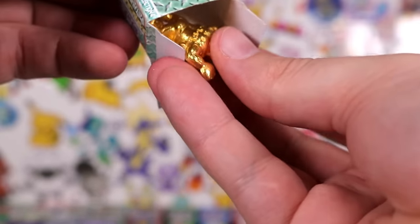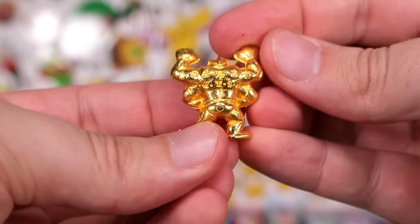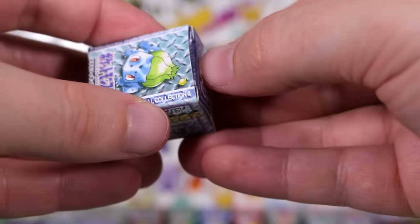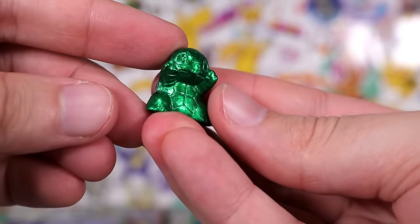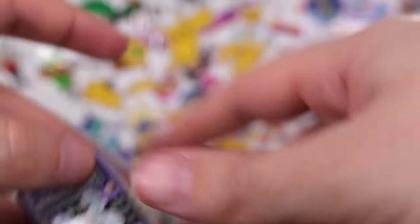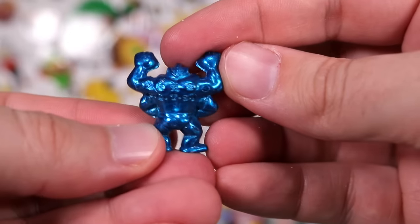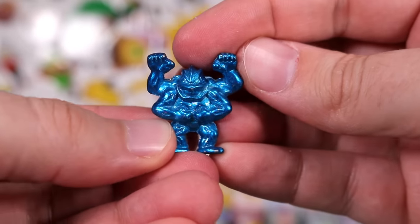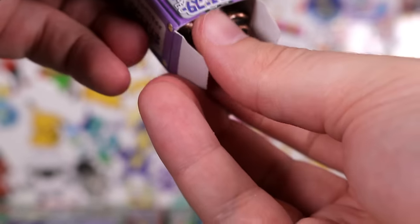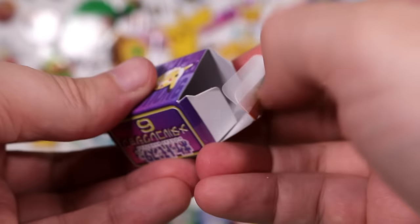Up next, we have another gold — the big muscle man! Golden Machamp. He looks like he might have a hard time standing up with the top-heavy nature of his hands. And we've got another starter! Green Squirtle. Up next, Machamp again — we've just seen him and now we've got two of them, a blue one and a gold one. And there we have Copper Arcanine.